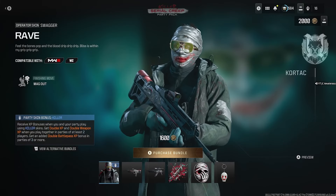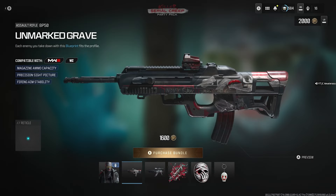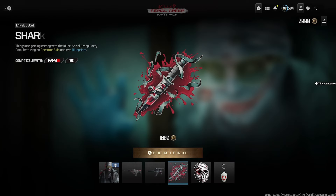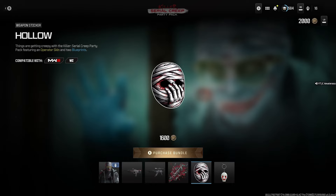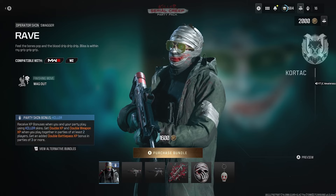The Porcelain and Bone Collector will probably be 1,600 points like the Serial Creep, while the tracer pack will likely be 2,400. Now for a quick review of the Serial Creep bundle: you get the Rave skin — I call it the Joker skin — the Unmarked Grave blueprint for the BP50, the Voices of Voices Longbow, the Sharp Kiss large decal, the Hollow weapon sticker, and the Husk weapon charm.